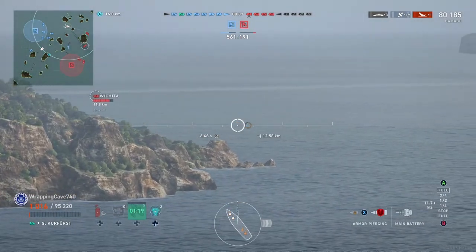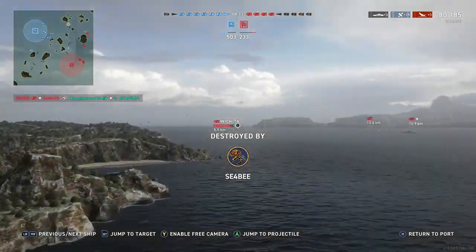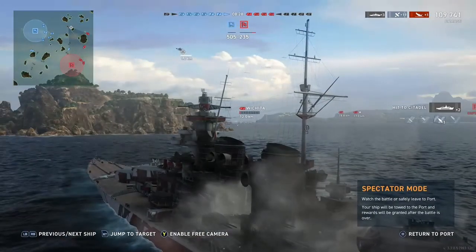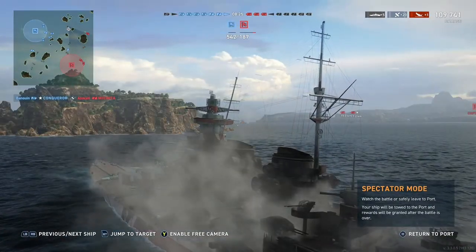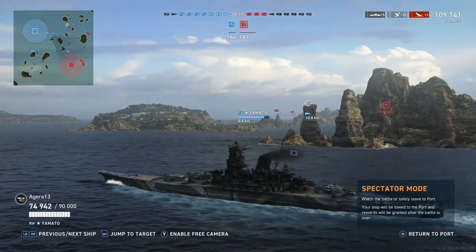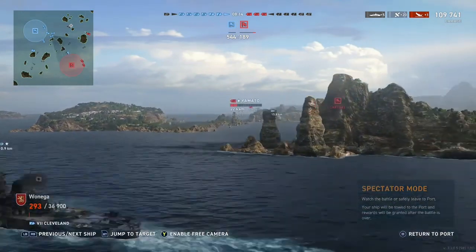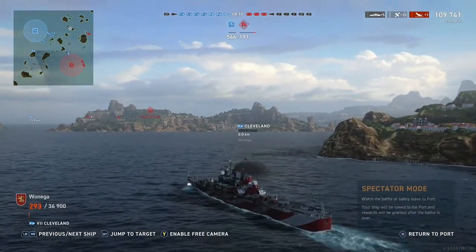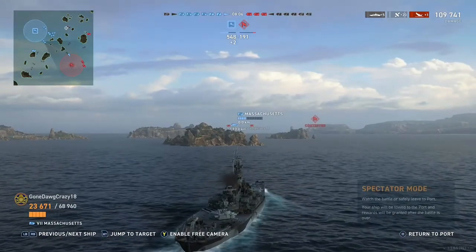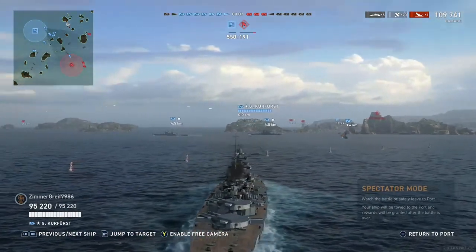So we have 1,000 hull points left. This Wichita decides to pop up — we get finished off by the Yamato — but we get another 2 citadels, leaving this Wichita on nothing. So out of 20 shell hits that we had, we got 5 citadels. That is, if you haven't already done the maths, a citadel in every 4 shell hits, which is pretty much a citadel every salvo.